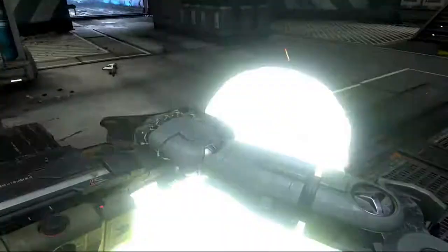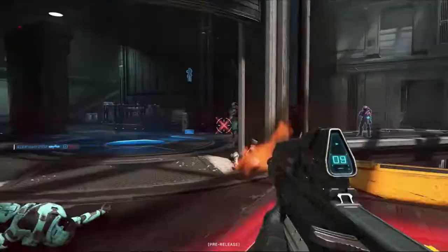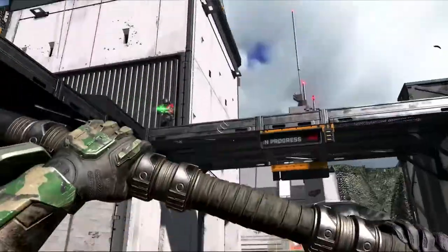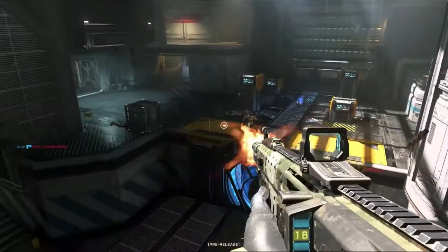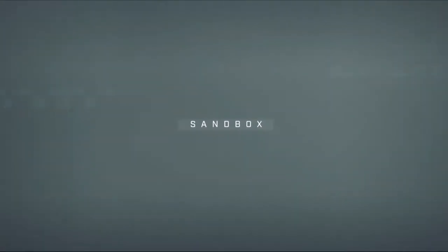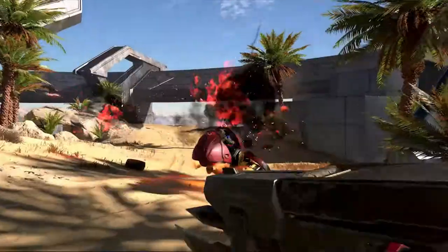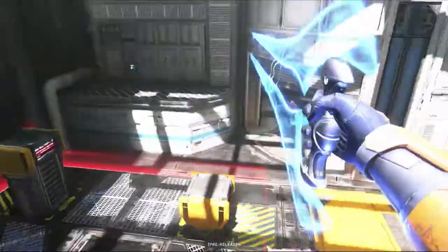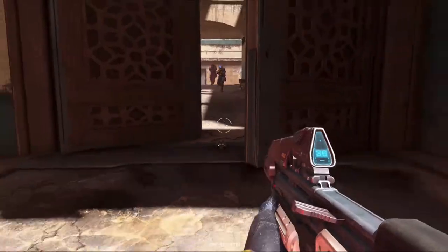It also looks like there might be a purple charge-up-style shotgun weapon with tracking, which looks interesting. There's also apparently a way to reflect certain types of blasts — I'm guessing that's a loadout-dependent ability as well. What's also interesting is that it looks like you can use the grapple arm to pick up items dropped by enemies or even board vehicles, which makes me think this is actually going to be a universal ability, similar to melee or jumping.